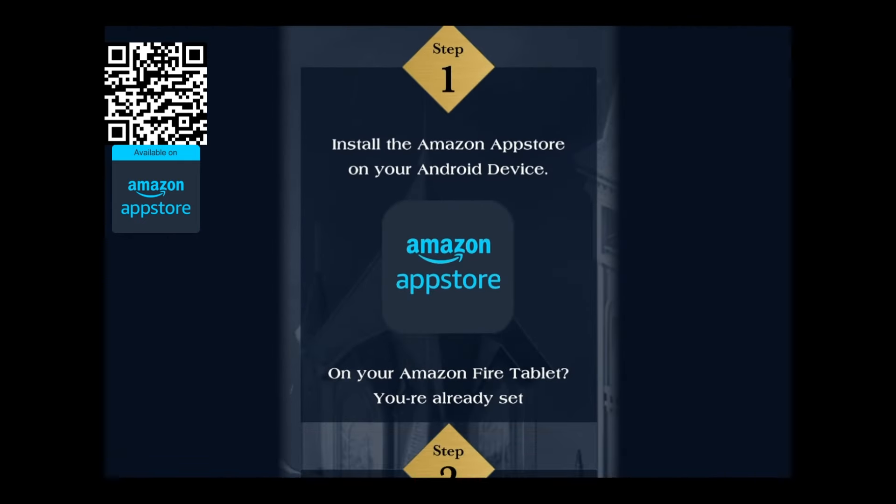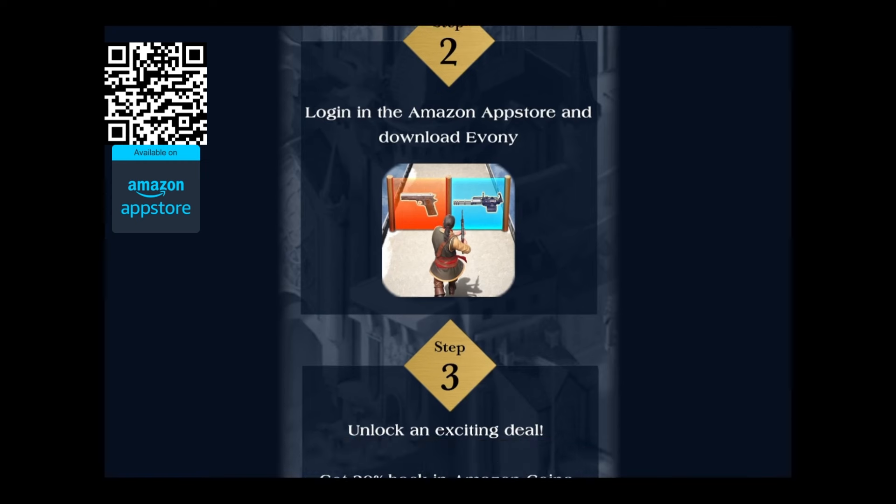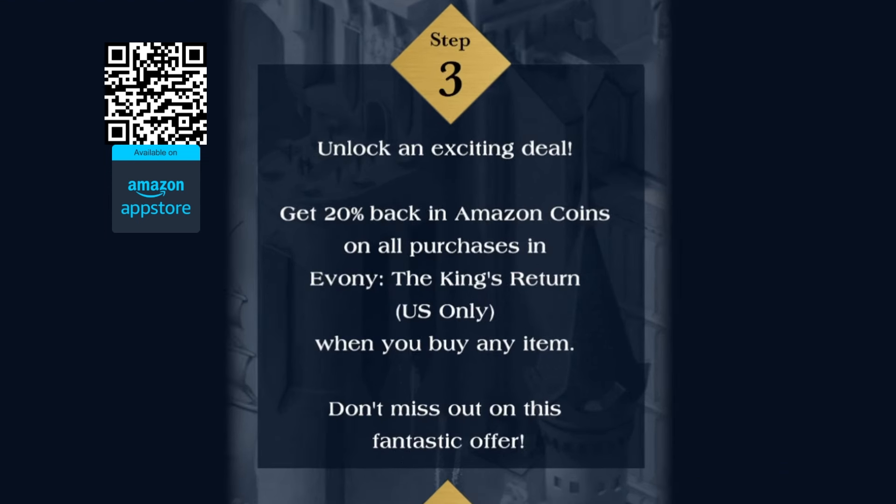Number 1: Install the Amazon App Store on your Android device or BlueStacks emulator. Number 2: Download Ebony through the Amazon App Store. And Number 3: Purchase packages in Ebony to get 20% back in Amazon Coins. I have put a link to this website in the description of the video. This website includes QR codes to download and buy Amazon Coins and an in-depth set of instructions on how to get Amazon App Store set up. Make sure you take advantage of this amazing deal while it lasts.